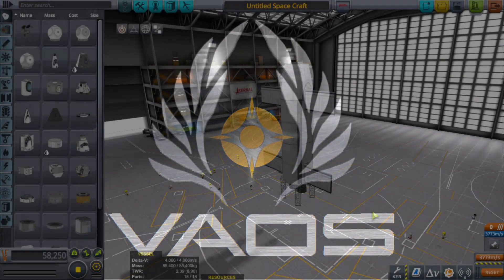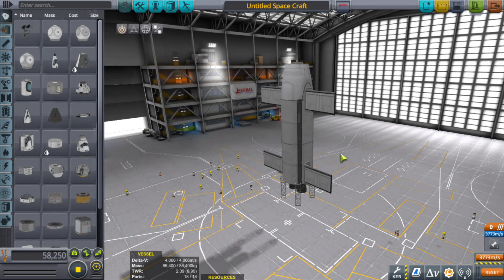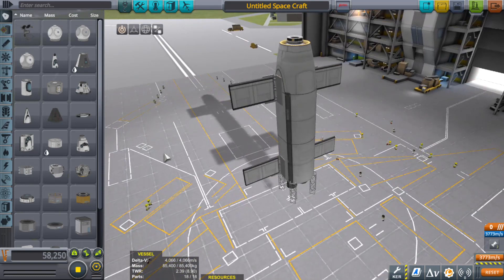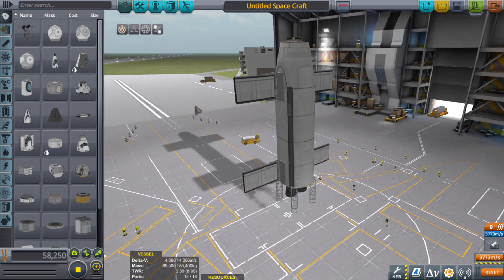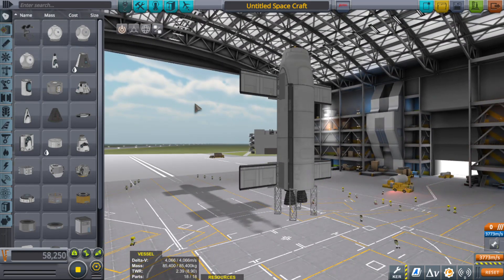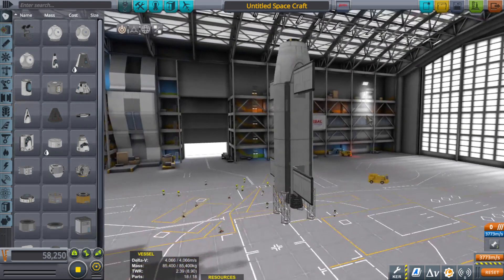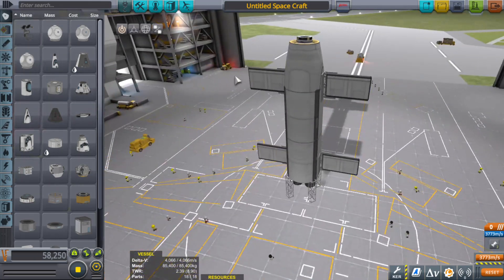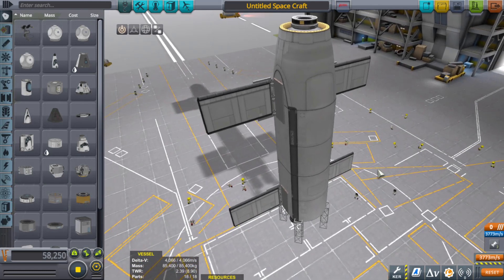Welcome back ladies and gentlemen, I am Veos and this is part two of trying to build the Starship in stock KSP version 1.11. It's approximately 4:49 in the morning and I'm going to try to get this out before I have to go to work.